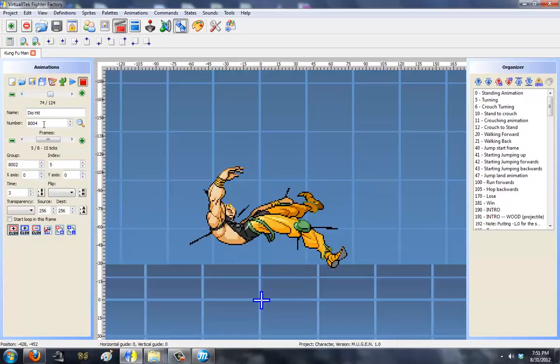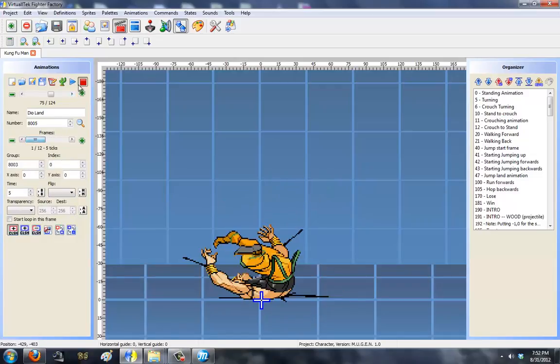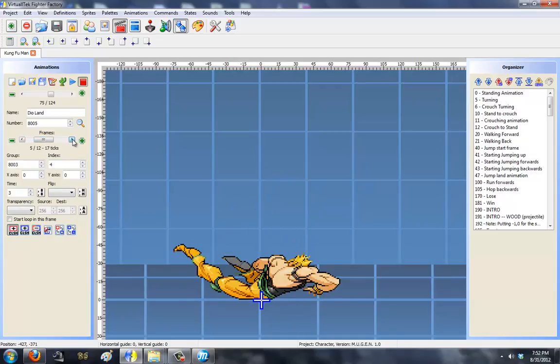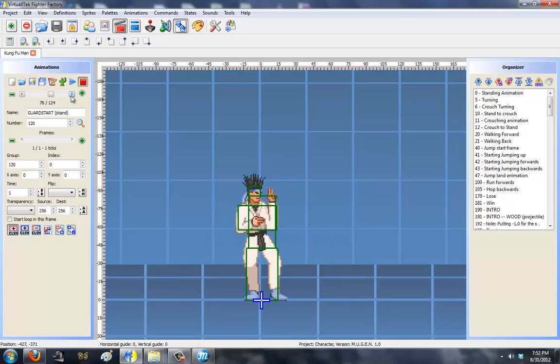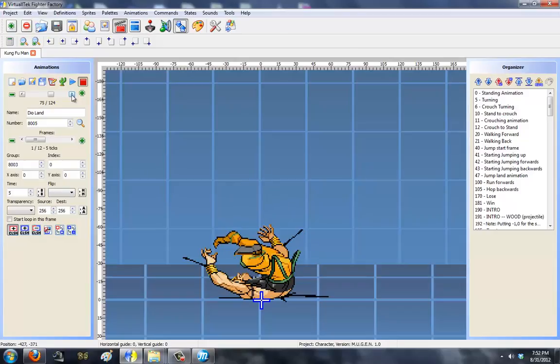The next set is Dio hit — as in, if he's hit while he's jumping in or while attacking, he'll appear in the hit animation, then fall back and be stuck in the last two frames until he hits the floor. Then the Dio land animation plays — he hits the face, falls, and the black stuff around his body is apparently blood. He'll fall, hit the floor, and get back up. So you need six sets of animations: jumping in, landing, attacking, running away, getting hit, and getting up from the ground.